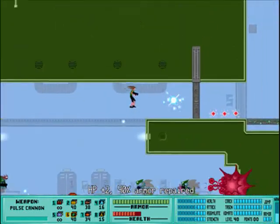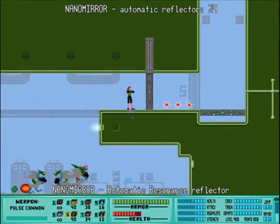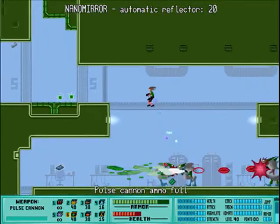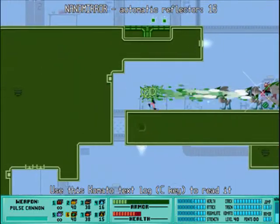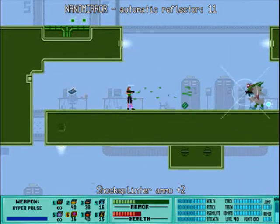These little blinking things right here — they upgrade your status, basically. So this is going to reflect hits against me. I'm going to use an upgraded version of that weapon I've been using.